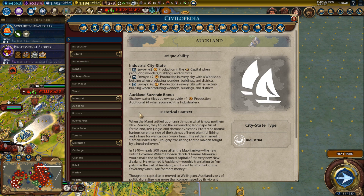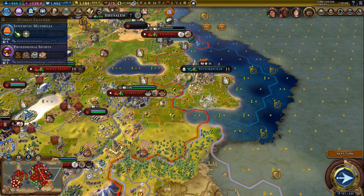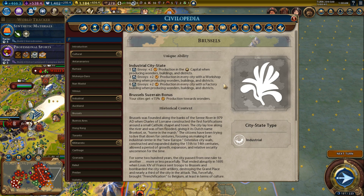Auckland suzerain bonus: shallow water tiles you own provide plus one production, with an additional plus one when you reach the industrial era. Not bad, especially for island maps, but it's really only good for a lot of coastal cities. Again, probably something you want only on archipelago maps.